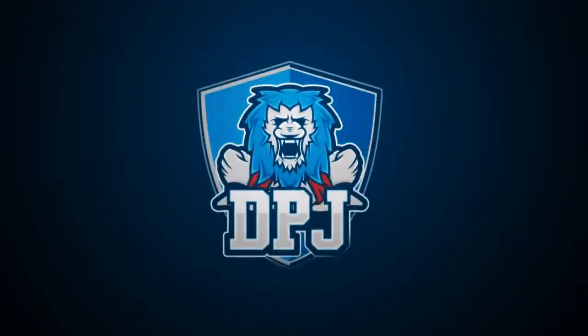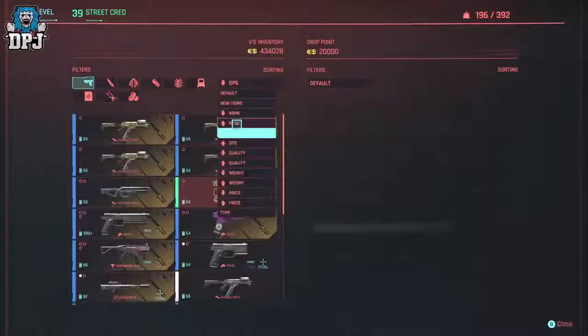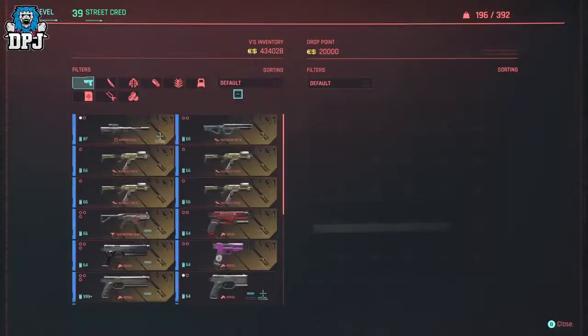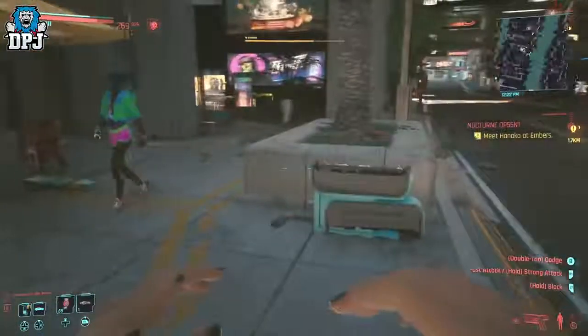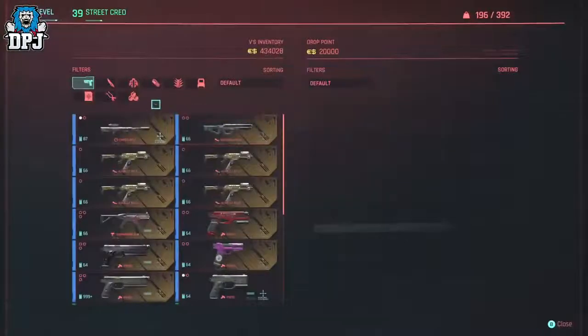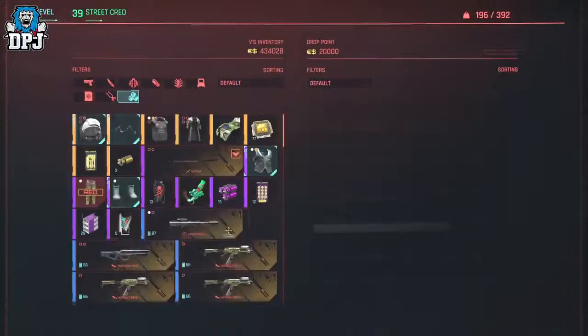A few days back, I was the first to upload the method in which you get the painting from the Hidden Space Oddity mission. If you sell that painting to any drop point on the map, you can earn 4k eddies for selling it, yet it only costs 5 eddies to purchase it back. This method took off and almost everybody went on to cover it.